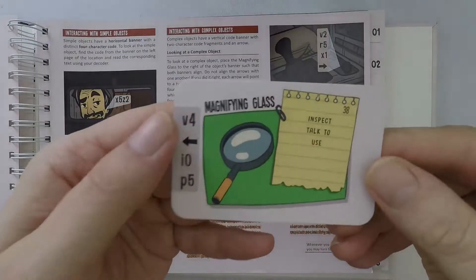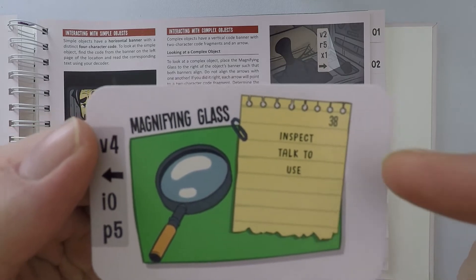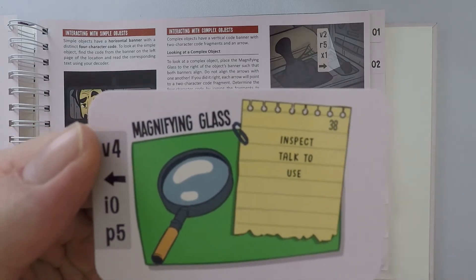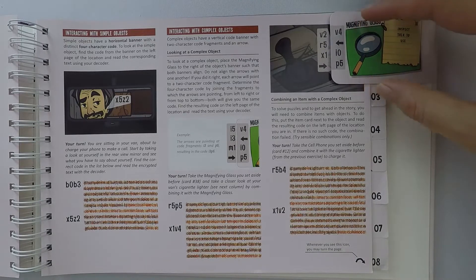It also gives you an example of how you use your items. Your magnifying glass item allows you to inspect, talk and use — that's quite important. It's not just for looking at things; it's also for talking to things and using things. What you do is you put them so that they level with the item you're looking at.